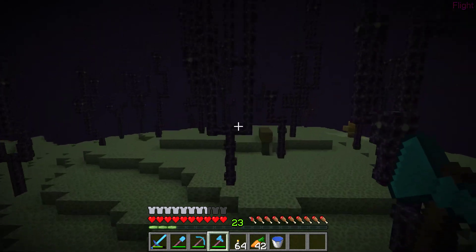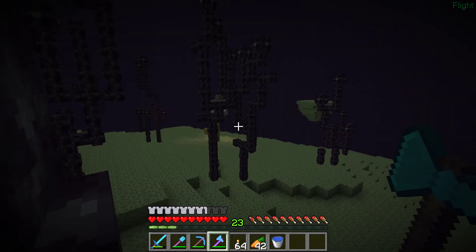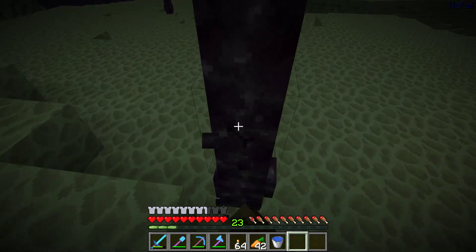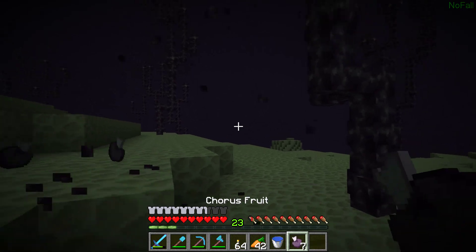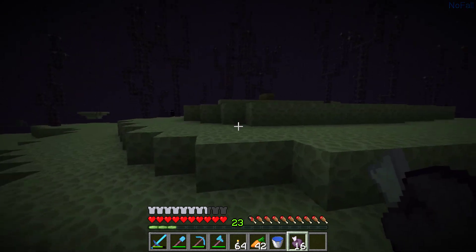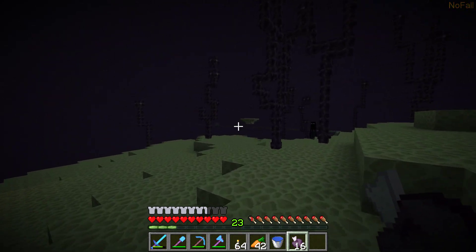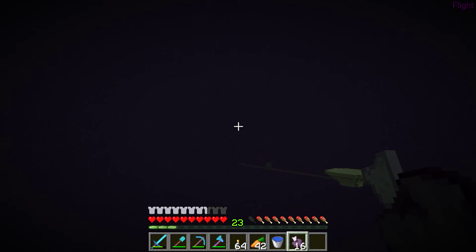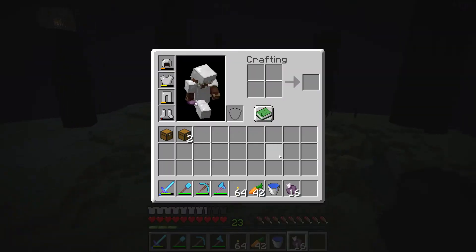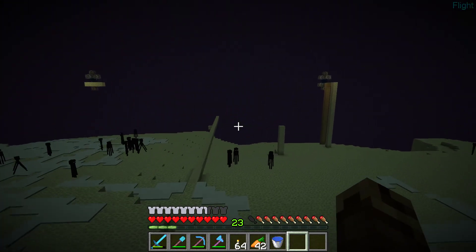And then you're on the first island, or you can use an ender pearl and throw it in that portal. Then we can farm this location and get a lot of chorus fruit. To get the blocks you need shears - or maybe silk touch, I'm not sure.